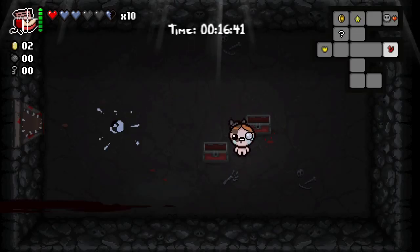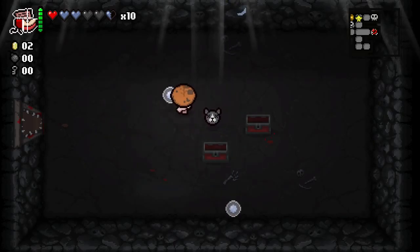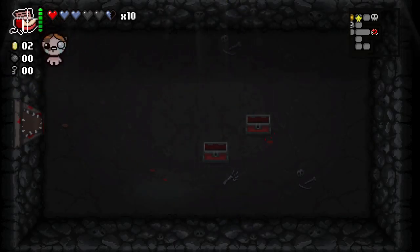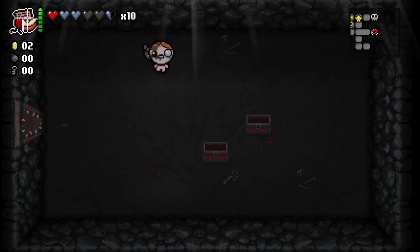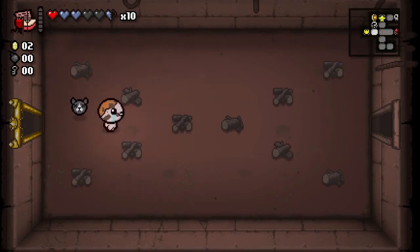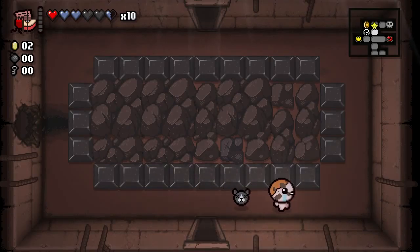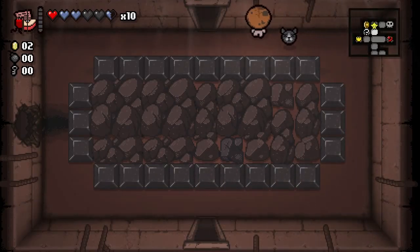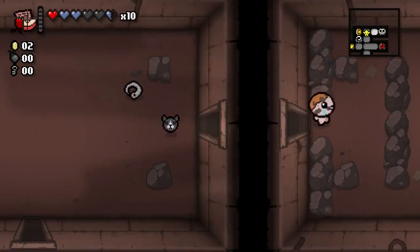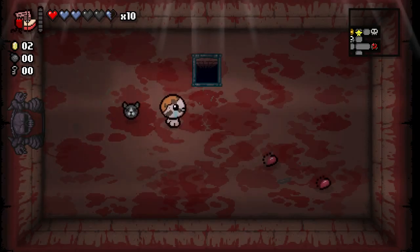The only thing we haven't done — we've explored the entire floor — is use our active item. It's signified in the top left corner. So using the active item — or space bar item when you're playing on keyboard — you just hit the space bar. This one teleports us to a special room — it teleported us to the item room. Didn't do a whole lot for us here because we've already seen every room on the floor. Maybe sometimes it can bring us to places that normally we wouldn't be able to get to.